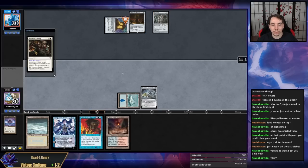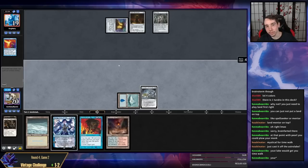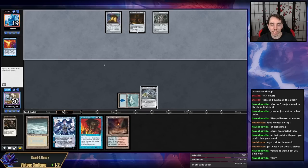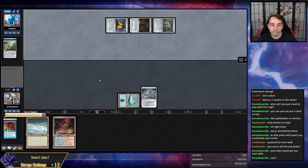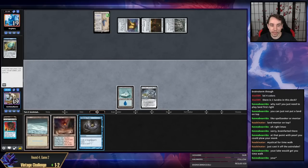They have Force pitching PO — what? Just cast PO here — maybe they have a second PO. I would just play PO — what they have is Force, PO, and Jewel probably. I think I'd just cast PO — can't get negated on my turn. I think they must have Jewel as their last card. They drew Saga for turn — that's a nightmare for us as we don't have a lot of action right now.